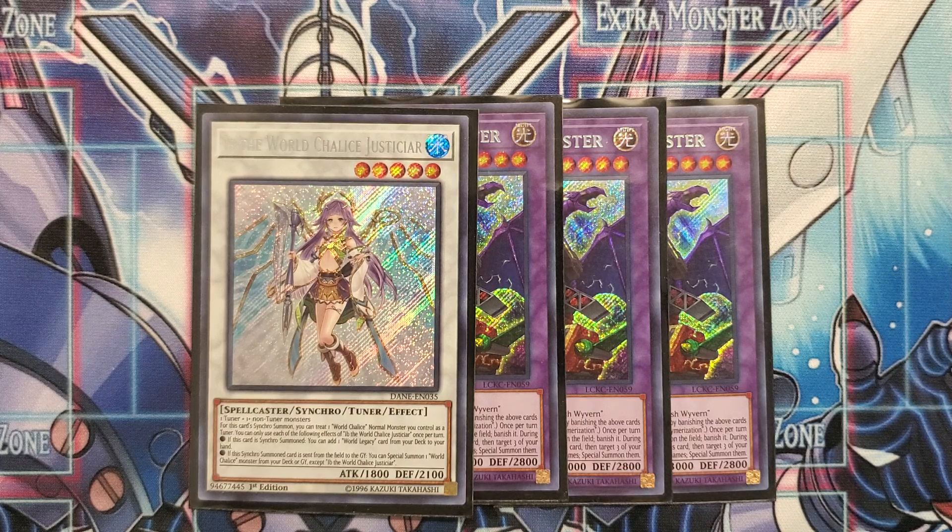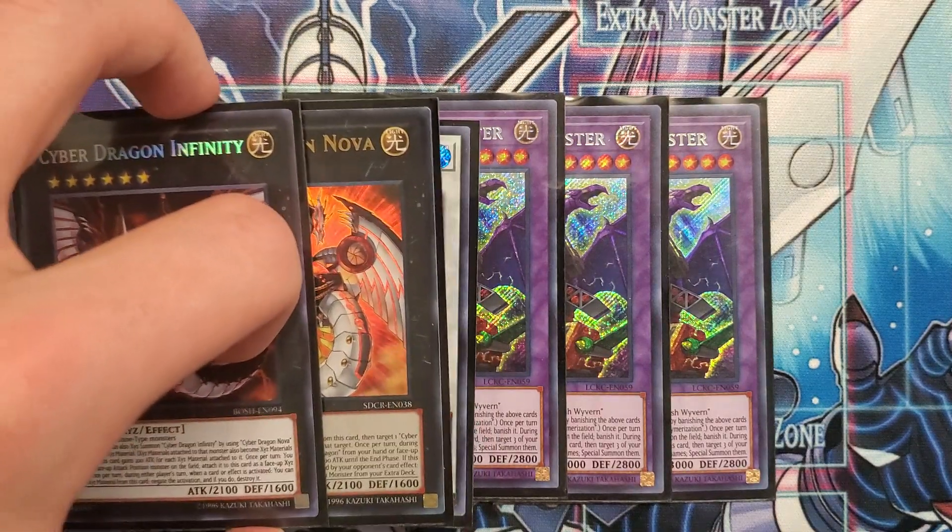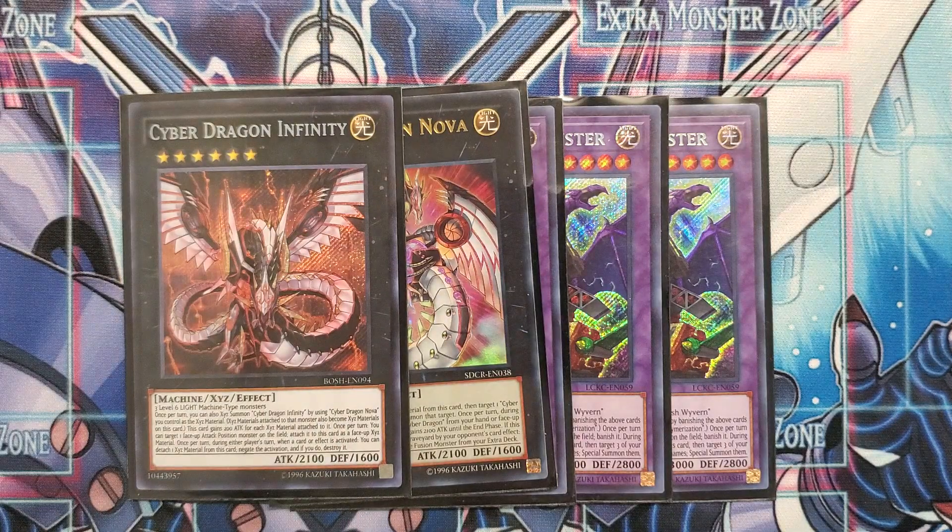She's level five, which loops back to why I needed a level two tuner — you synchro that with your Heavy Mech Support Armor to make her, because she is totally generic. When she's summoned, she adds World Legacy World Crown to your hand, which you can later summon as an extra negation. When she's linked off, she summons Lee the World Chalice Fairy from your deck or graveyard, and when Lee is summoned she adds Guard Dragon to your hand. Then we have Cyber Dragon Nova and Cyber Dragon Infinity — still totally playable, still really good negations.